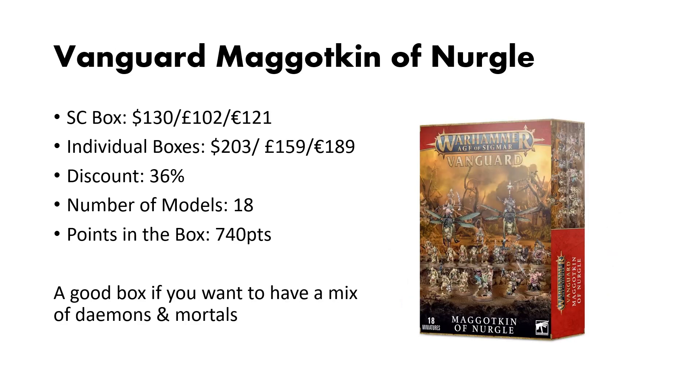Last but not least is the Vanguard box for Maggotkin of Nurgle. This box is $130. The individual kits cost $203, giving you a slightly higher than average discount of 36%. The number of models is 18, and you have higher than average points at 740. This kit is good if you want to have a mix of demons and mortals in your Maggotkin of Nurgle army. You could potentially get two boxes and just convert the Demon Hero into the Bile Piper or something else, but overall, this is not a bad kit.